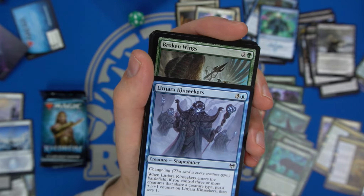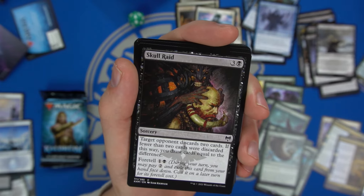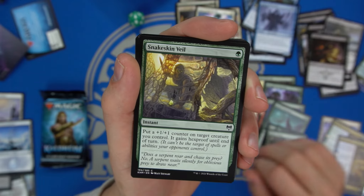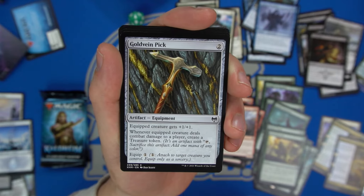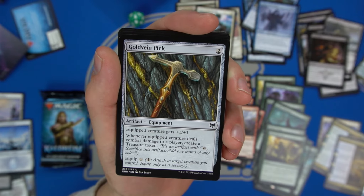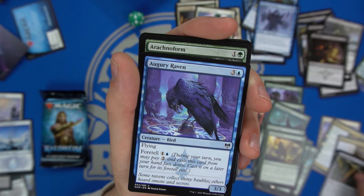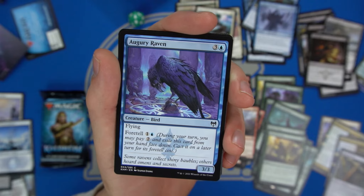The Changeling works with our zombie and snow theme — a three-five for four mana. Another Broken Wings as a sideboard card. Skull Raid — discard two cards; if fewer than two were discarded this way, draw cards equal to the difference, with foretell. Another Snakeskin Veil, which is very playable. Gold Vein Pick — equipped creature gets plus one plus one, and when it deals damage to a player you create a Treasure token — pretty neat one-mana equipment to give plus one plus one and ramp.